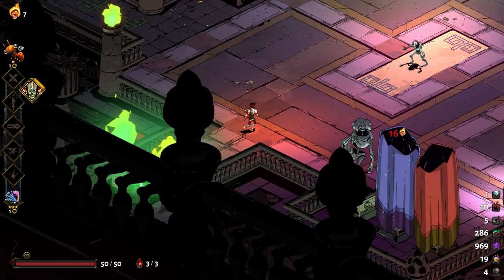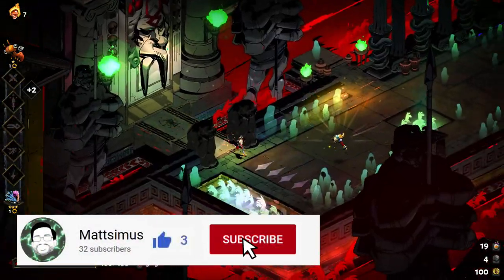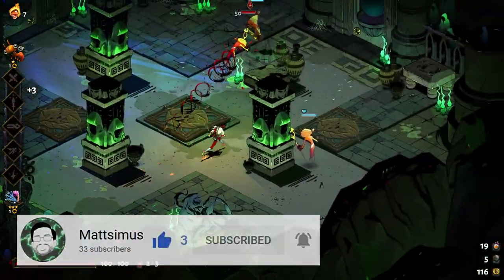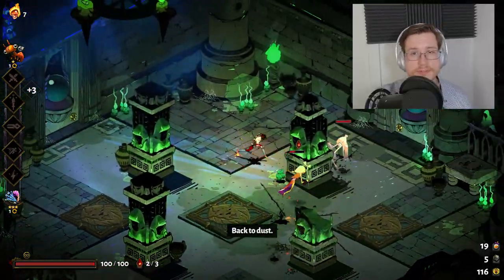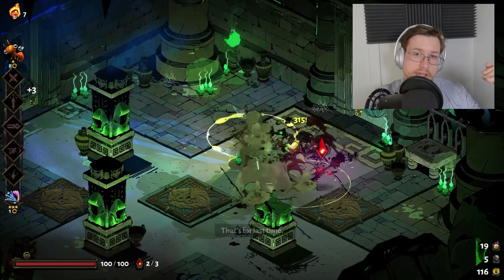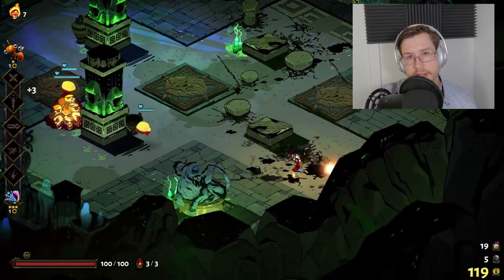The basics of Hades combat is pretty simple. You pick a weapon, collect boons from the Olympians, and then slash, dash, and smash your way through waves of the undead on your quest to escape the underworld. However, there are a number of fine details that separate the experienced Hades players from the newbies, and that's what we're going to be covering in this video.